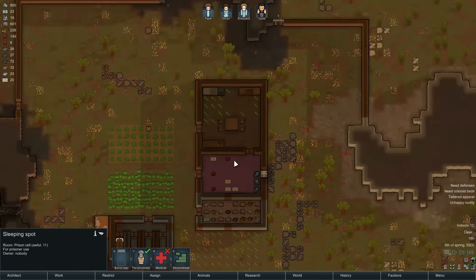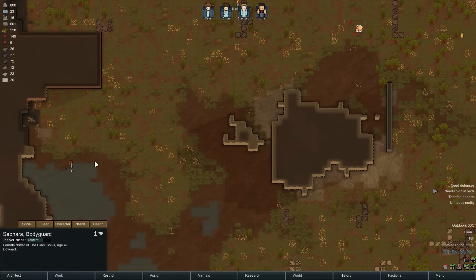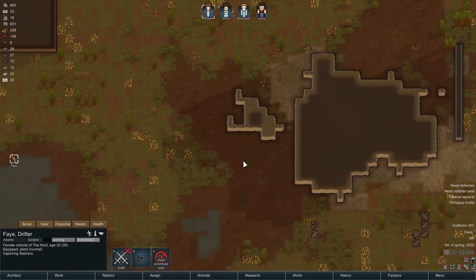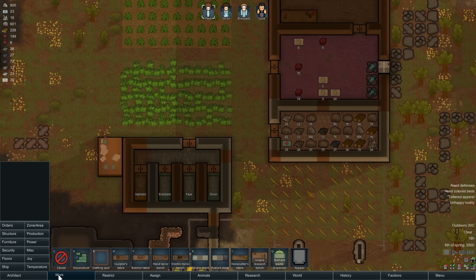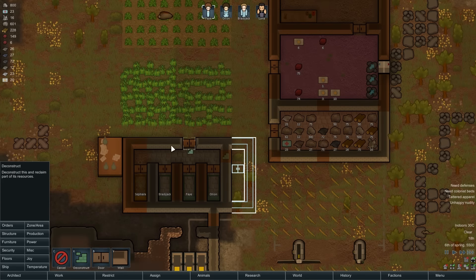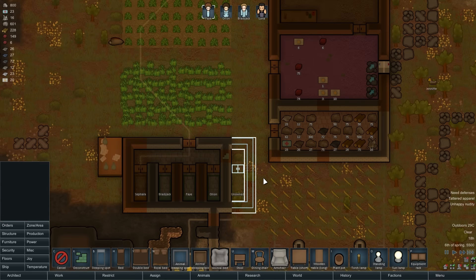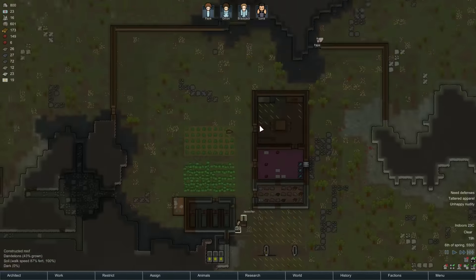So we'll say that that's going to be for prisoners. Fae, I want you to go and capture Sephara. And we're going to need to get another bed for Luna. We'll go to production, structure, wall, and bring a wall up like that. We'll get a door there and deconstruct that bit. We'll go to furniture and say that a sleeping spot can go in there for Luna. There's Fae coming back with the prisoner — good stuff.